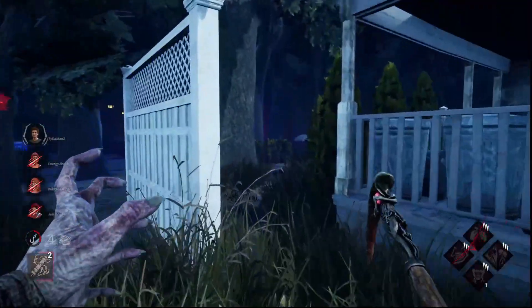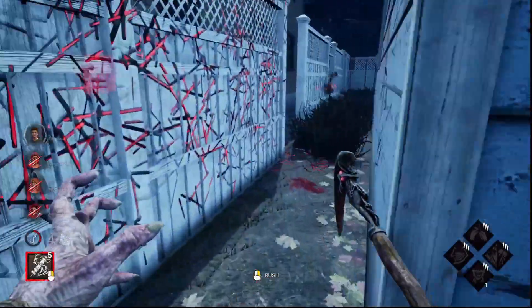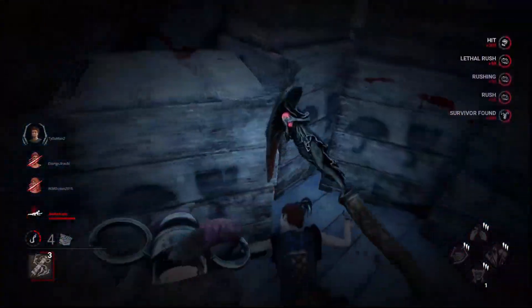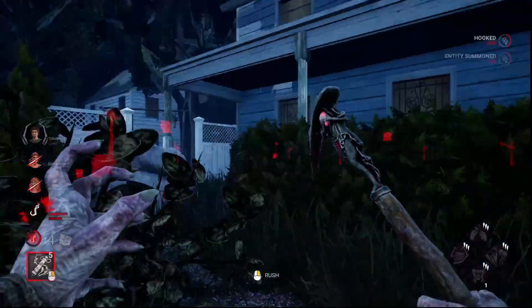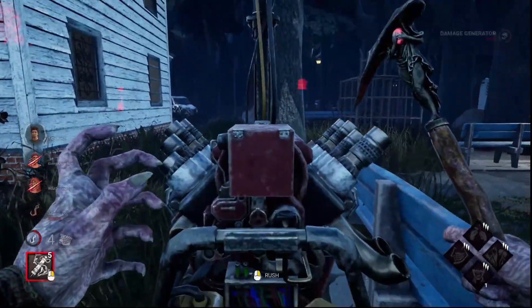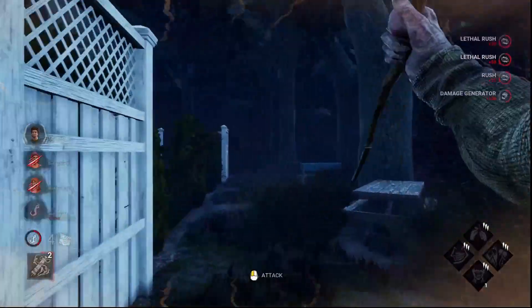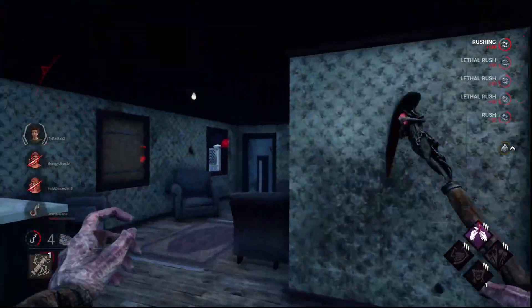Steve's nearby, so I'm not going to be touching that generator. She had Lithe — that means she runs 150% faster after quick vaulting or something. I know Steve's going to be on that generator. I quickly check it — Steve was on that generator. I'm going to run back here. That was just there — I thought I could curve it enough, but I couldn't.